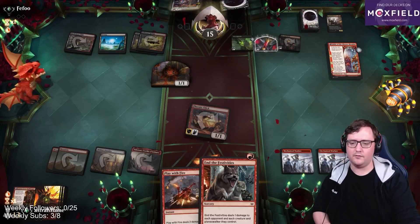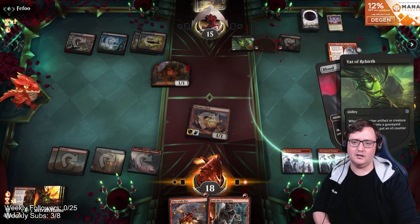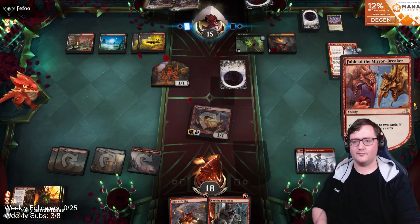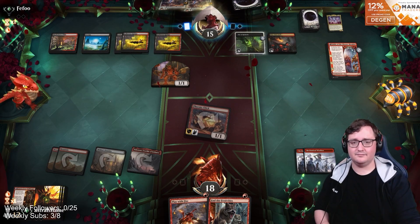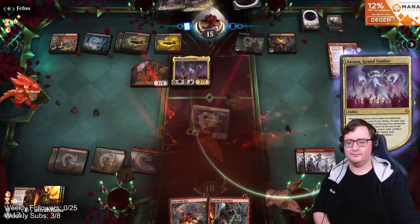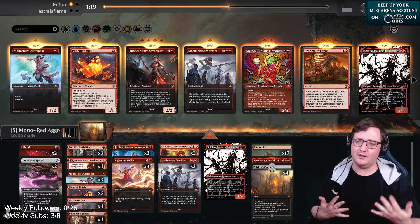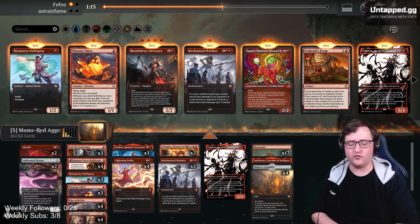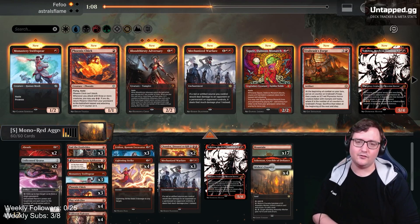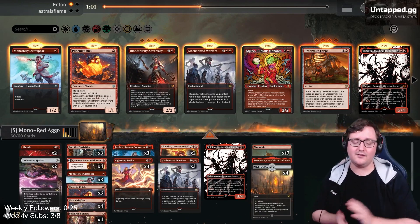I'm down to 15. Play with Fire and End the Festivities are looking real solid. They just get to bring back Atraxa - that sucks. That's game. We could have killed Atraxa, but the card advantage that's going to be generated really puts us at a disadvantage. Going into game two, we are bringing in Abrades and Unlicensed Hearse - this will let us eat away the graveyard and that Atraxa so hopefully we don't see it reanimated. Abrade lets us deal with the Vats - we just blow it up. Let's go ahead and see how game two goes.